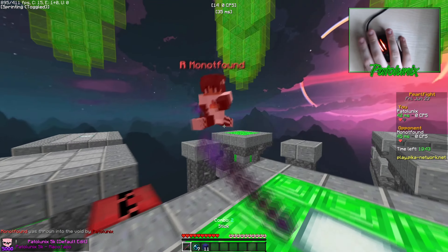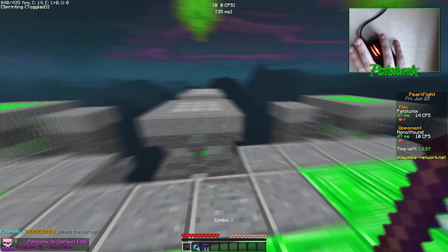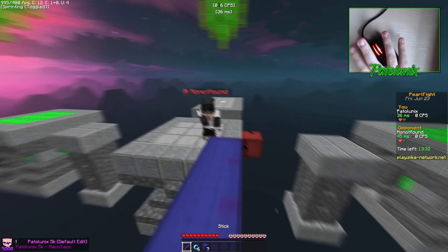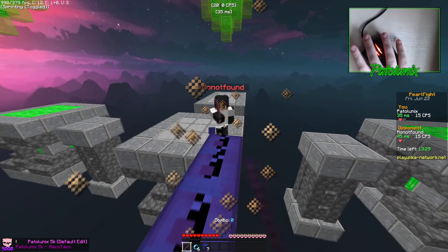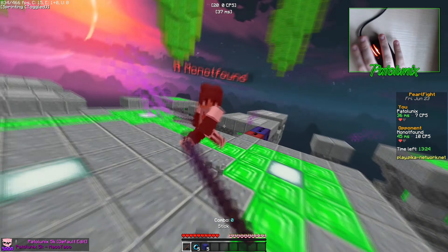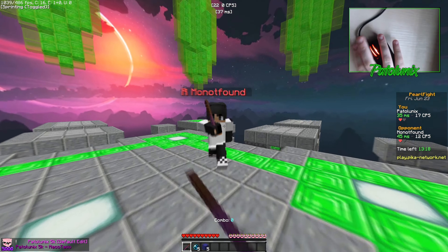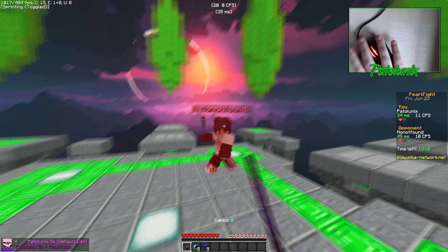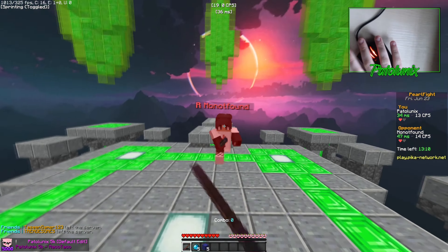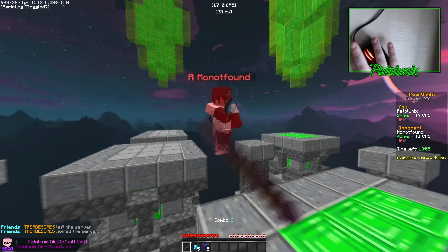This game mode is probably my favorite out of all the new modes and it's obviously pearl fight. All you get in the kit is a knockback 2 stick, 8 pearls, and some blocks. In order to win you need to knock your opponent down into the void twice. This game mode features many maps with huge pearl-clutching potential and all that put together results in an extremely fun game mode to play against your friends, especially in voice calls. It's also a perfect mode to practice your pearl clutching skills, which are very important while playing Skywars. This is the game mode I will most likely play the most after the release of the new practice update, and I hope to see you there sooner or later.